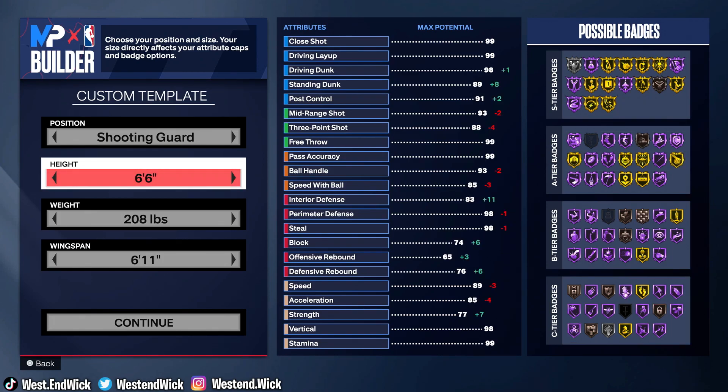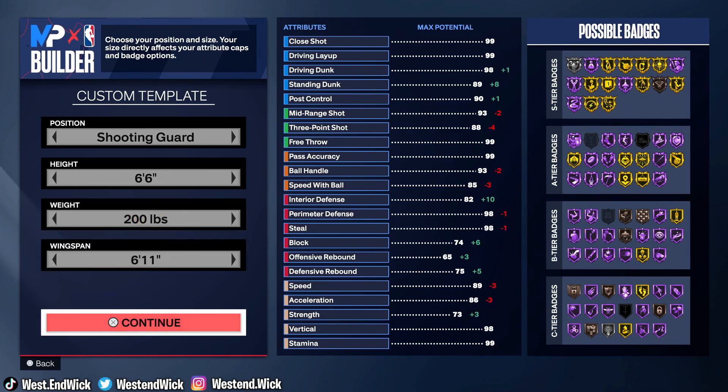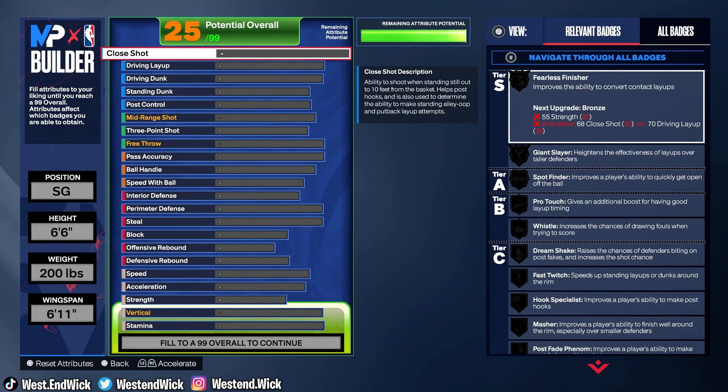Kobe was 6'6", he was 200 pounds, and he had a 6'11" wingspan. Now this is number 24 Kobe — this is Mamba Kobe. This is not Afro Kobe.